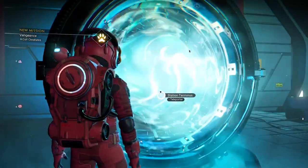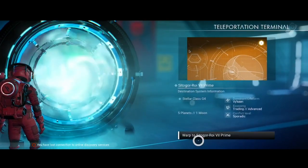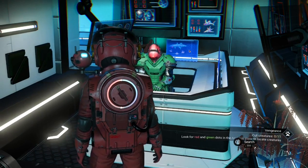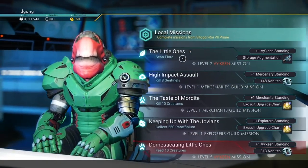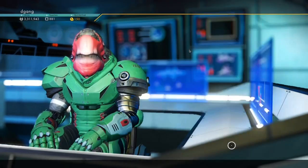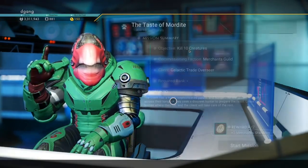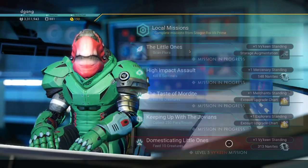Now we're going to go to another space station. Let's see current system — let's get more Viking missions. Speak to the next mission agent. Notice there's other ones here. I don't think we're level 2. Sentinels, we'll take that. Creatures. Collect paraffinium — take that.